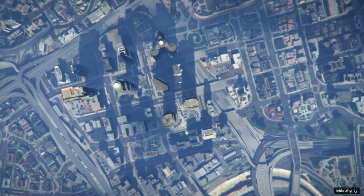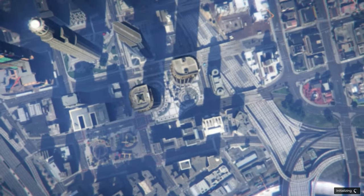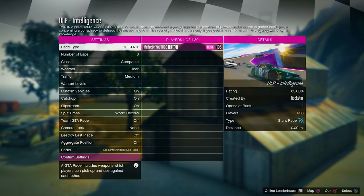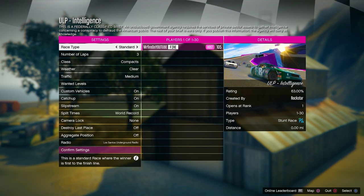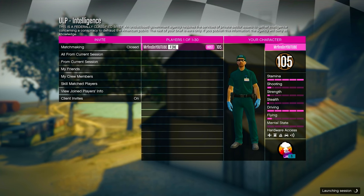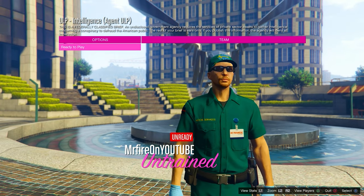When you load in, you'll know you did the method correctly if you load into the Hot Circuit mission but the top of the screen says ULP. Make sure you set the race type to Standard. It's not a normal race — it's glitched out. By the way, this is for cosmetic purposes only, so it won't give you any advantage.